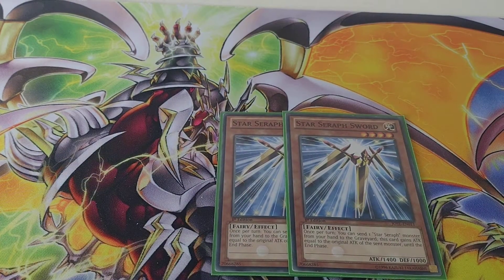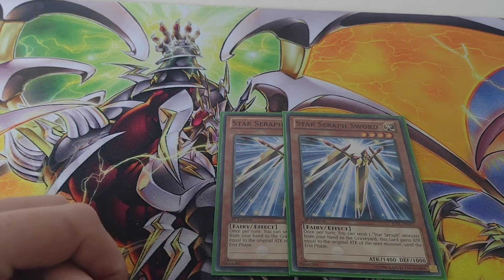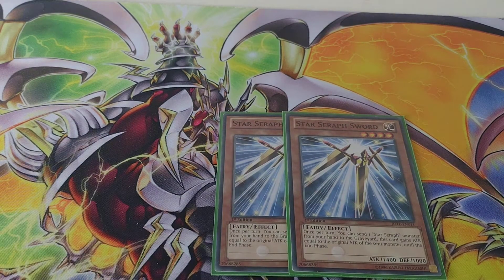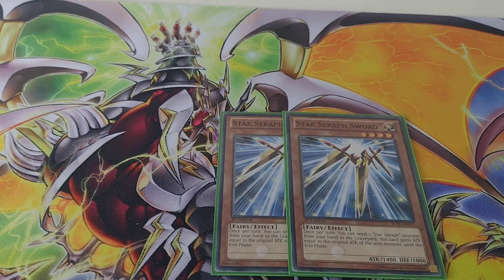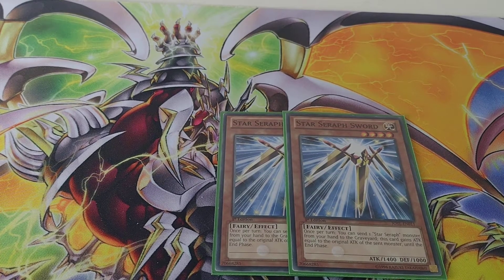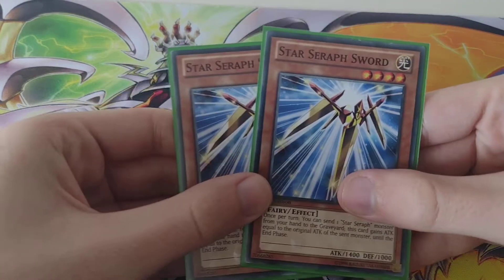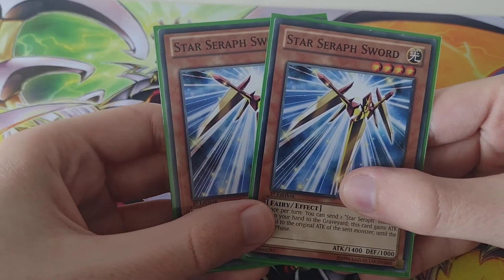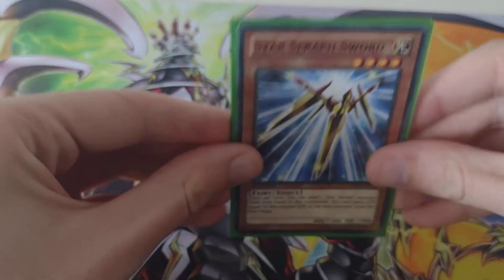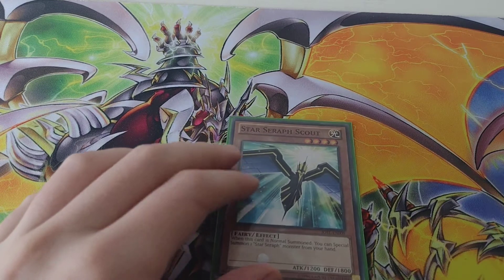And then I run two Star Seraph Sword. You can send one Star Seraph monster from your hand to the graveyard and this card gains ATK equal to that original monster's attack. Really cool. These cards belong to Mizar from the animated series Yu-Gi-Oh Zexal.